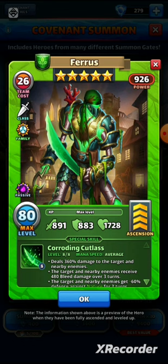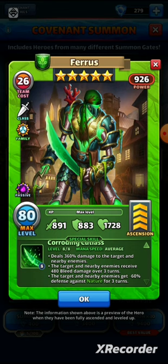Looking at Ferris's stats: nearly 900 attack — 891 attack, 883 defense, and 1728 health. He's pretty sturdy despite looking like he's about to fall apart. His special skill is Corroding Cutlass, running at average speed. He deals 360 percent damage to the target and nearby, hitting three heroes. The target and nearby enemies then receive 480 bleed damage over three turns.